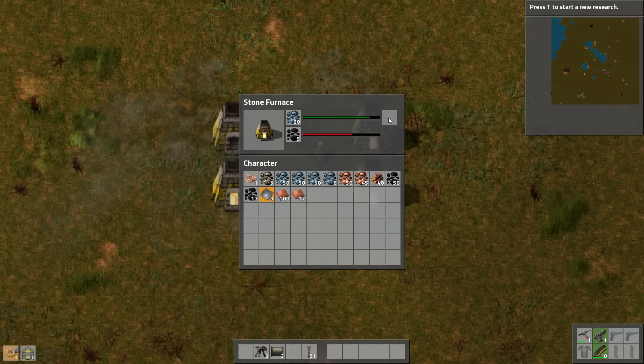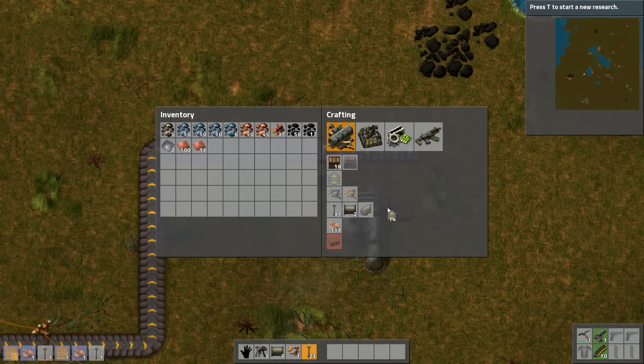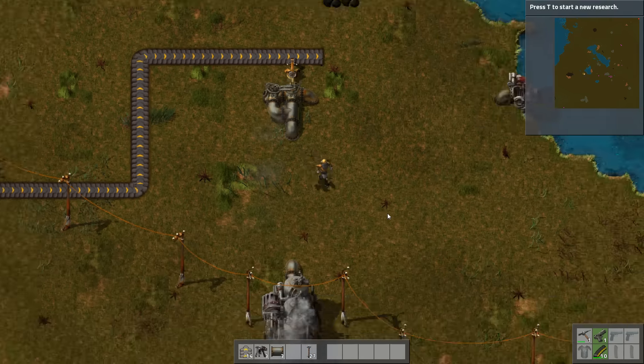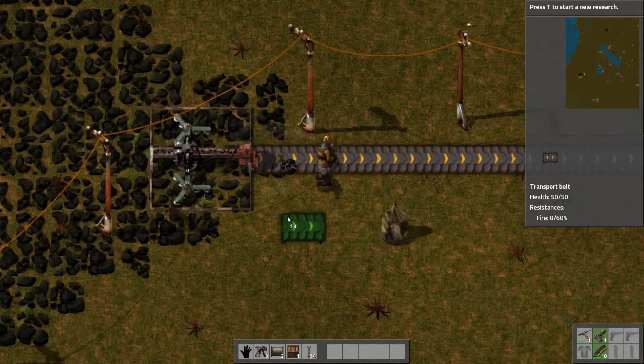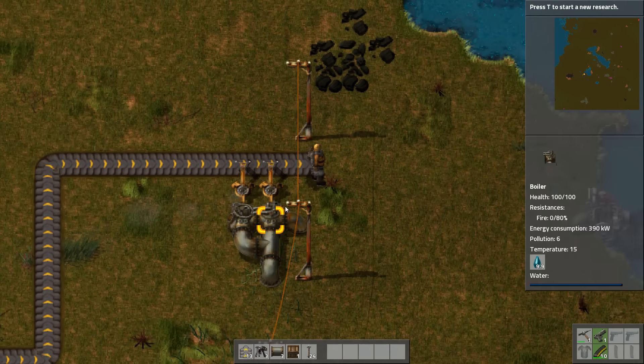I'll need to get an inserter set up as well. One inserter, some more small electric poles. I don't have enough iron yet for another inserter. One inserter there — it's complaining it doesn't have power, which is correct. For now I'm not going to focus too much on copper plates; I have plenty of those. Give that thing some electricity. Now it doesn't actually have anything to grab from yet, so let's change that. There we go — coal is now automatically being fed onto the conveyor belt, which transports it all the way north. The boilers take as much coal as they need, and everything else heaps up on the belt.